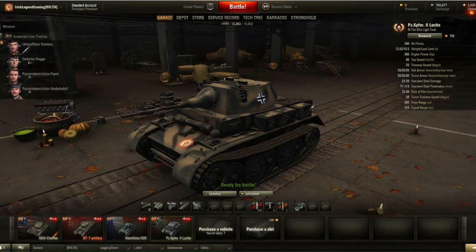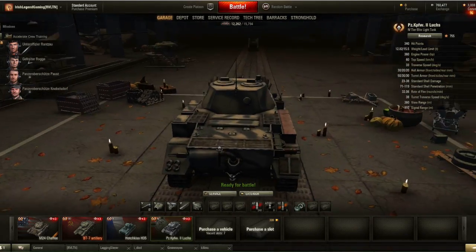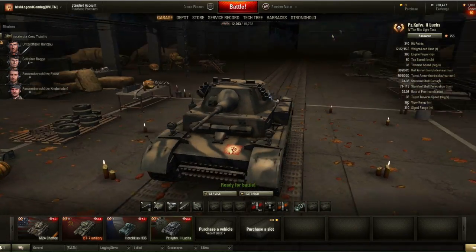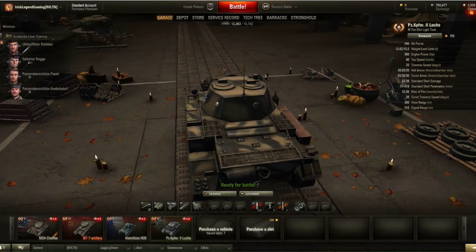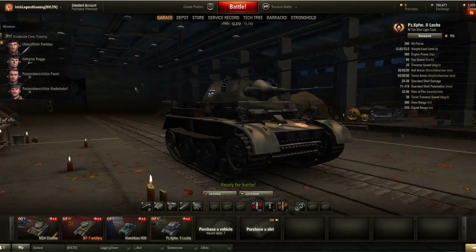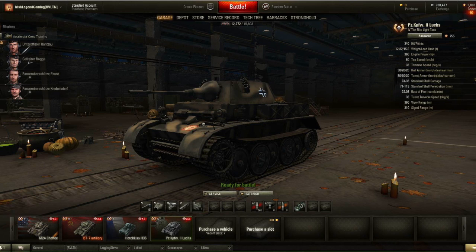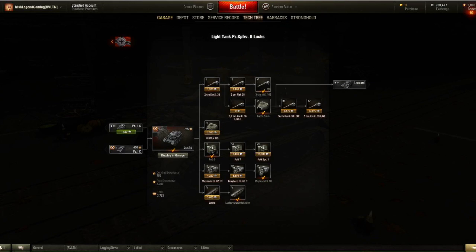Very good power to weight ratio. The hull armor is 30 at the front, 20 at the sides, and 20 at the rear. The turret armor is 50 at the front — that's pretty good — 30 at the sides and 30 at the rear. The turret traverse is 38 degrees per second. The signal range with the upgraded radio is 455.